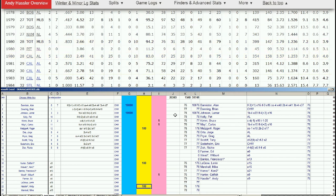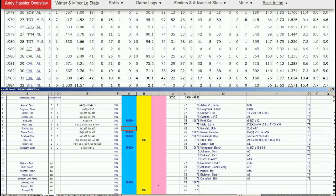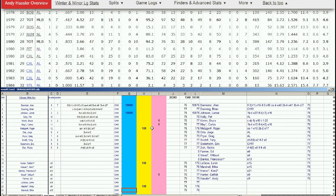The White Sox are sitting at 2-3-3 keepers, so they have to make some moves. They could deal with the Twins, because the Twins had an extra keeper at five while the White Sox are short two. There's plenty of time before the draft for that to be determined. That's it from the American League Midwest — eliminating two teams at once, the Twins and the White Sox. Thank you for checking out the video; we'll see you next time.